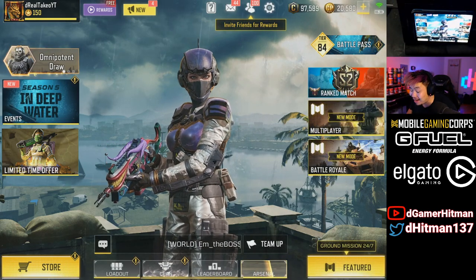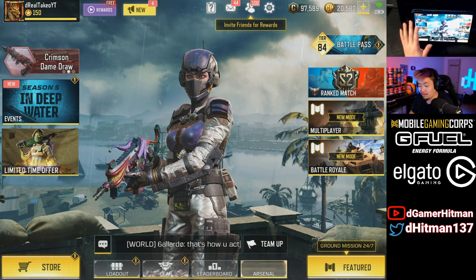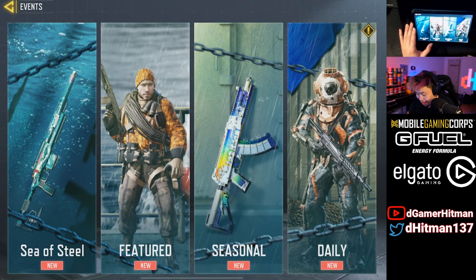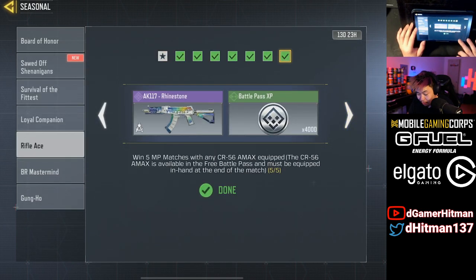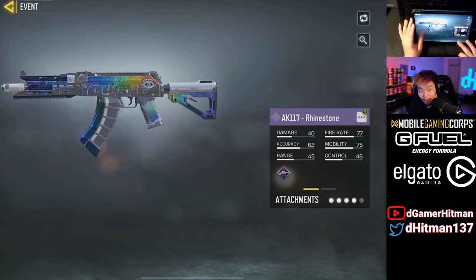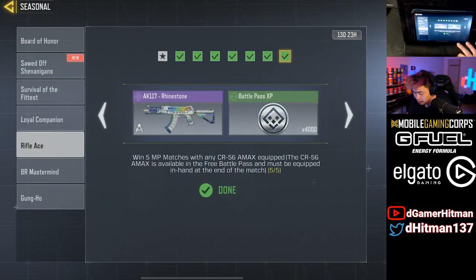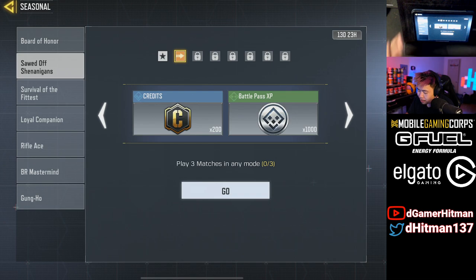First things first, before we take a look at the draw, let's take a look at the event because that's what most of you guys are going to be doing — the free-to-play players doing the events. By the way, for those who don't know, there was a pretty sick 8K 117 skin that came out and I actually unlocked it. I almost dropped a double nuke with it — I'll show you guys that. Anyway, this is how you unlock it — I'll give you guys some tips and tricks from unlocking all these guns over the last few seasons.